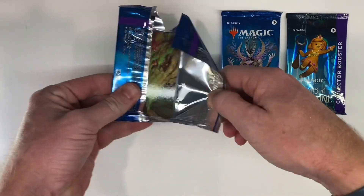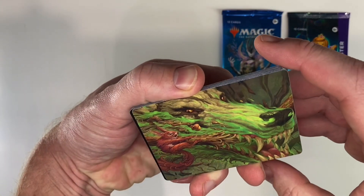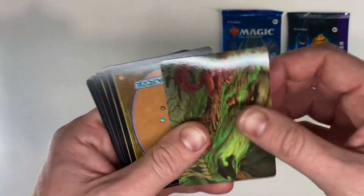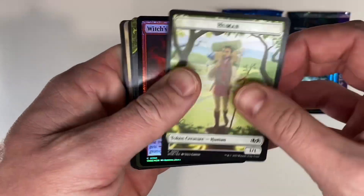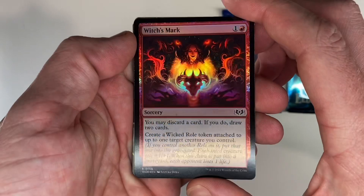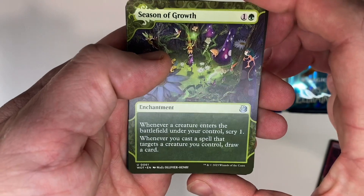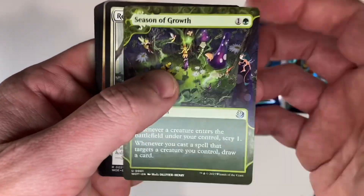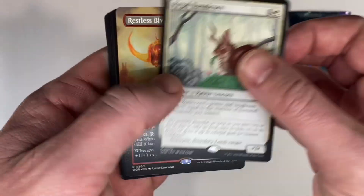Let's try this end. Oh, that was rough. What do we got here? Oh, that's cool looking. Dragon squirrel. For my token, I got a human. My foil is a Witch's Mark — just a common. There's from the Enchanted Tales subset, Seasons of Growth. And Regal Bunnyhorn is my rare. That's cool.